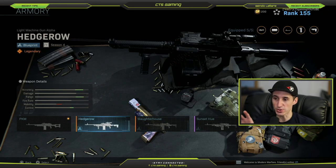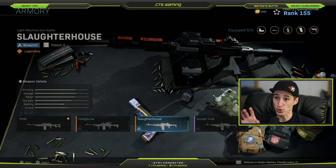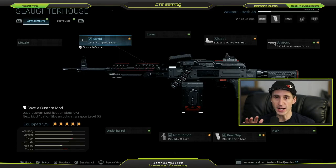When people see this they're going to know it's rare because not everybody has it and it's not always in the store. Let's take a look at the guns. If you look at the LMGs here, the Hedgerow gun has a lot more range, accuracy, and control, but it loses quite a bit of mobility - in fact there's about 15-20% more mobility on the Slaughterhouse. This is a medium to close range gun, and for team deathmatch or Warzone it's really good, but it's especially good for Warzone.